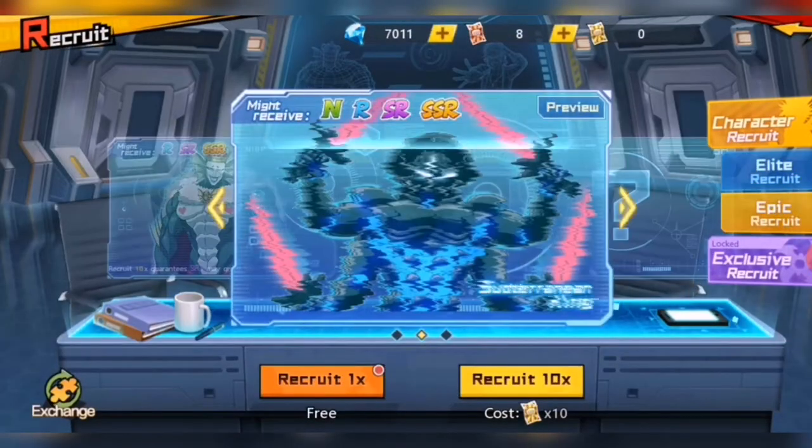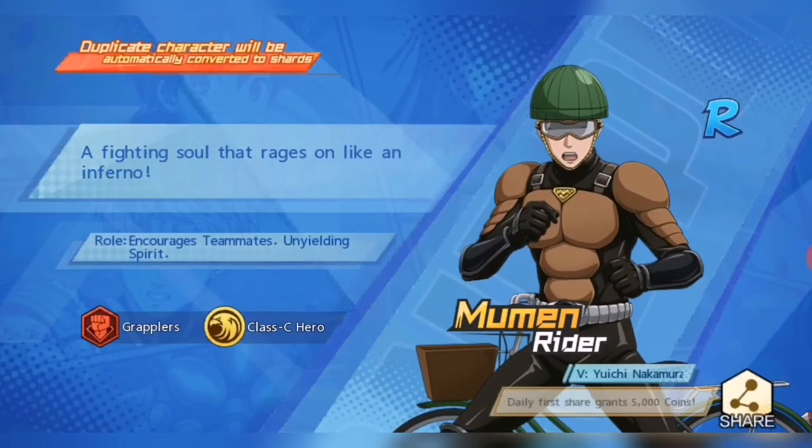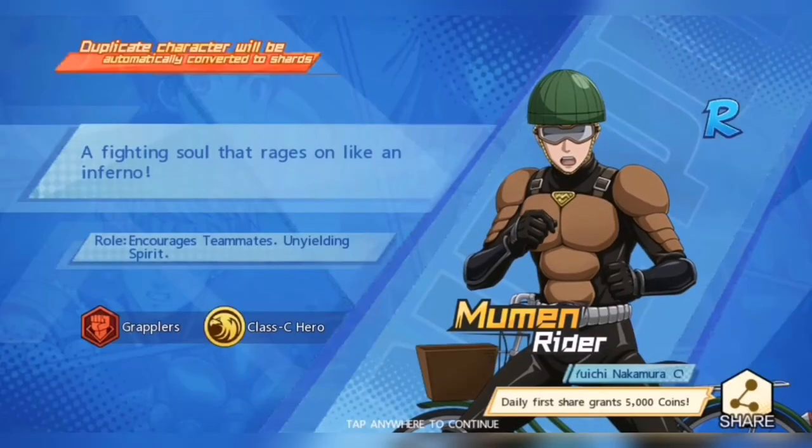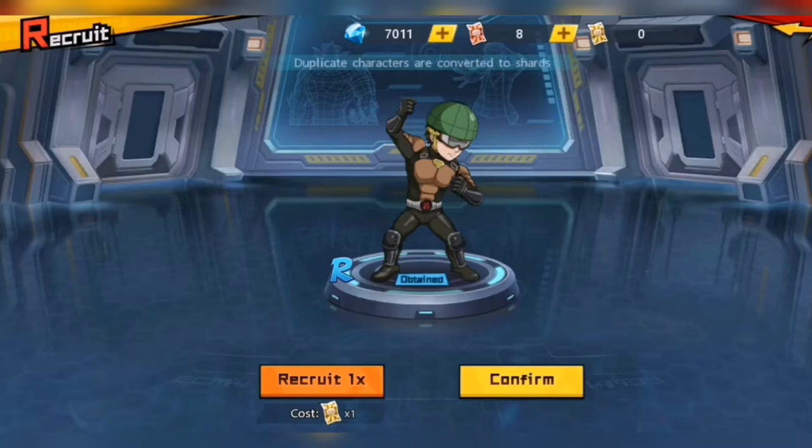After home, I go to recruit. I just choose the free one and share it for an additional 5,000 coins. This is only available for the first recruit of your day.